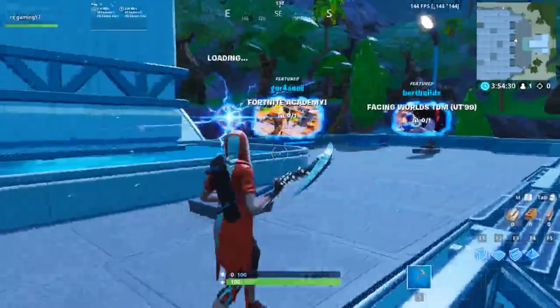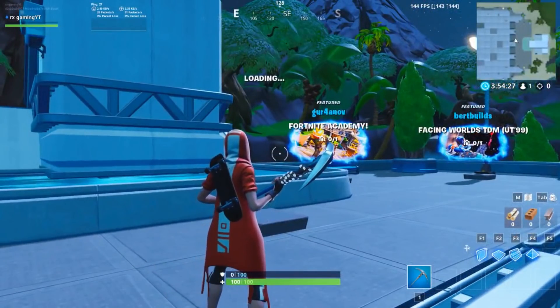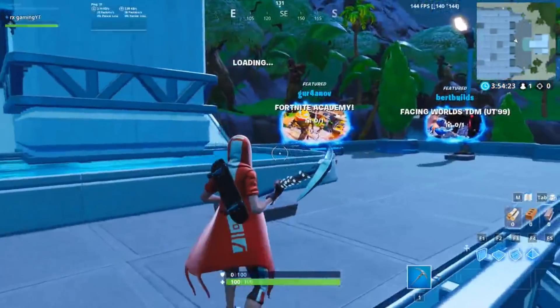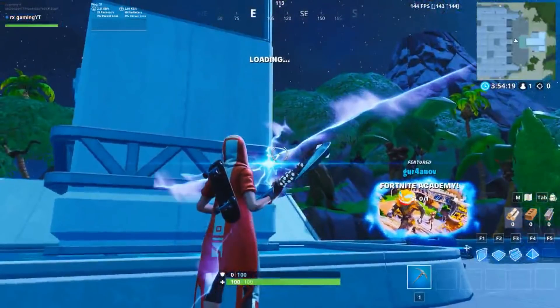As you can see I already have the red one, which looks absolutely amazing — I love these skins. All you gotta do is put in the code, copy paste it, and wait for the island to load and you should be good to go.